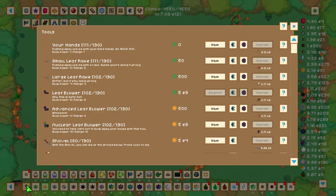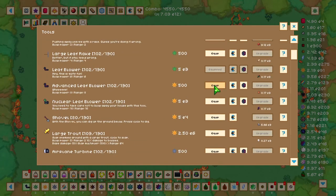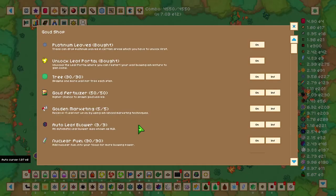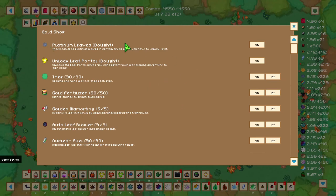Once you progress and get enough gold leaves, you'll be able to get more tools, including the advanced leaf blower and nuclear leaf blower, which are very handy. You'll also get the shovel and the large trout. The shovel and large trout are relevant at this point in progression, so equip the best you can get — which will be the nuclear leaf blower. After you have the nuclear leaf blower and have saved up a thousand leaves, or 300 if you want to go to platinum leaves.